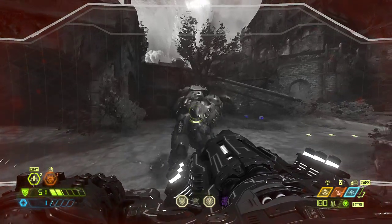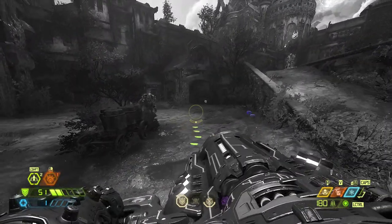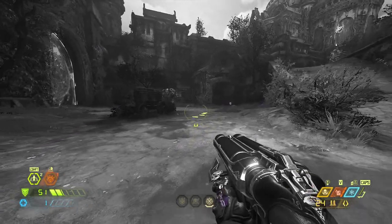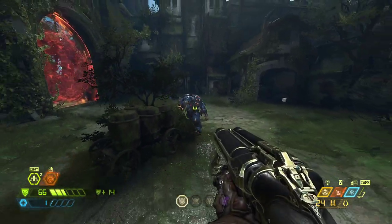Here he comes. Oh, wait a second — I had the chaingun shield up. That's supposed to protect me from the attacks. But the damage went through the shield despite it being active, and triggered Saving Throw.